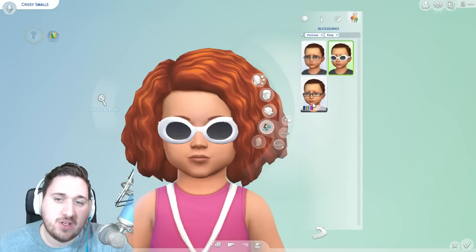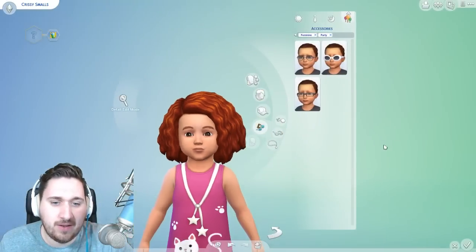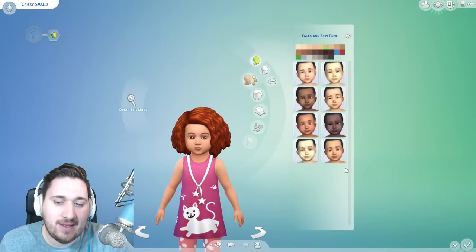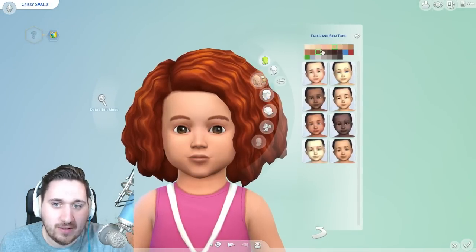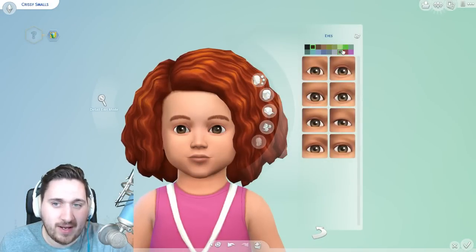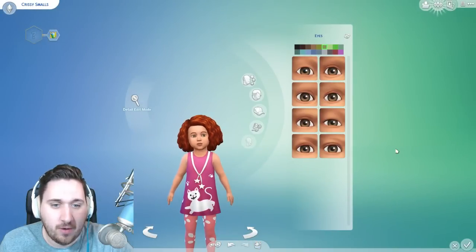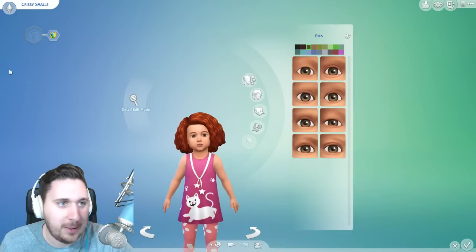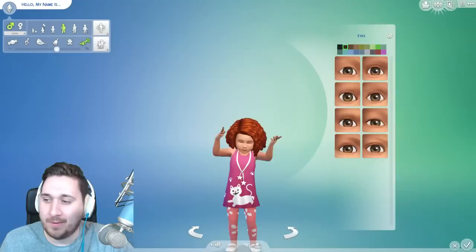And then accessories — just a lot of glasses, and we're going to say no to the glasses. The toddlers don't need to be wearing glasses. And then the skins and facial construction — I love the eyes, the eyes are cute. Let me see if we can go with a greenish eye. That looks very — she looks almost evil. We're going to go back to brown because that's way cuter. Okay, so now let's add a parent so we have someone to take care of our toddlers so we can test out their stuff.